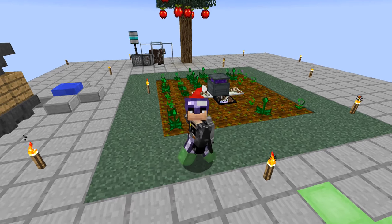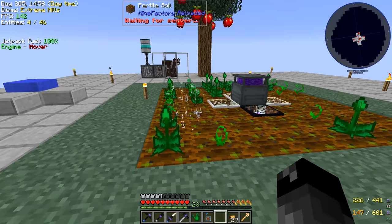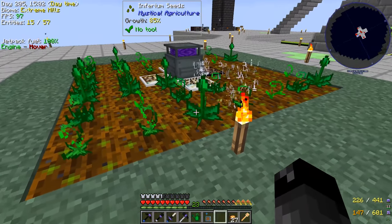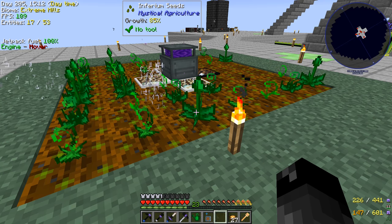Welcome back to another episode of Project Ozone Light. Last episode we set up this farm here, and we were trying to get all these different essences, especially the Inferium Essence, the tier 5s, to just be grown so we can collect a lot of this stuff while we're offline and doing other things.